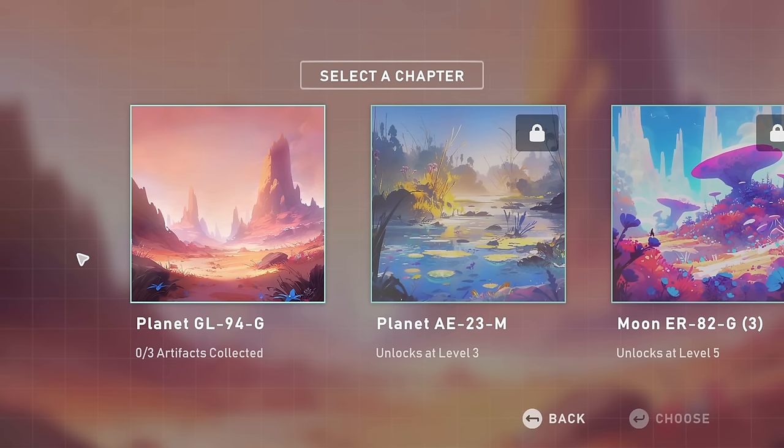It looks like our destination is the catchily named Planet GL94G. Why do we have to give a name like that with a random assortment of letters and numbers? Can't we give it a proper name, like Planet Malcolm or Planet Deidre? I think from now on we should call it Planet Deidre. It looks okay — a little dry, a bit mountainy, but there are little grasses and pretty blue flowers.